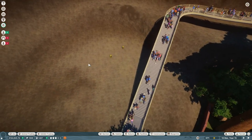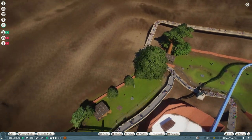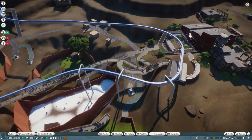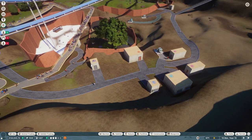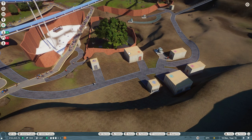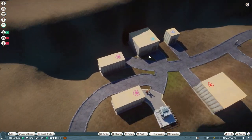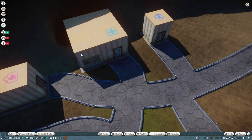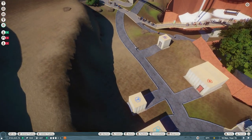Your first thing you need to do, just like Scenario 4, is set up the staff buildings: Animal Trading Centre, Quarantine, Staff Rooms, Vet Surgery, and Research Centre. No workshop for this one.